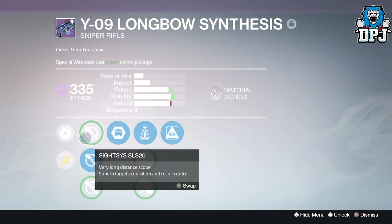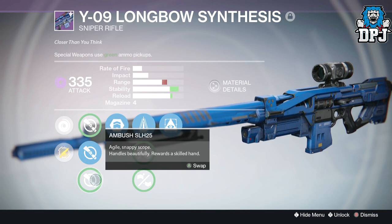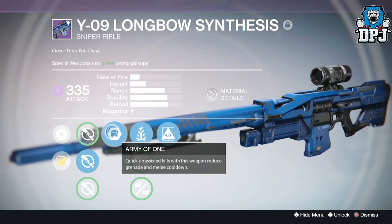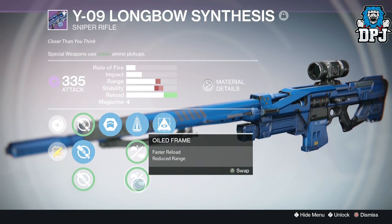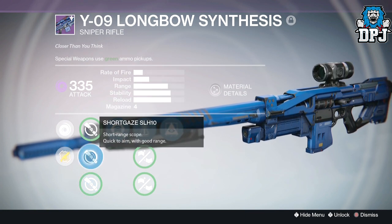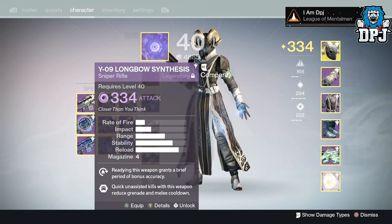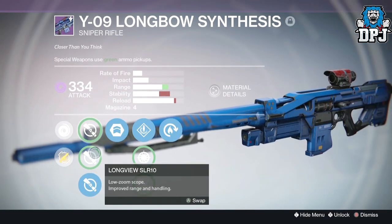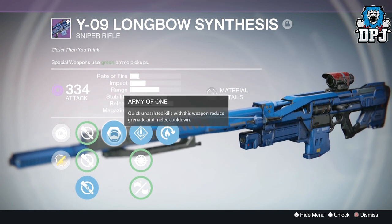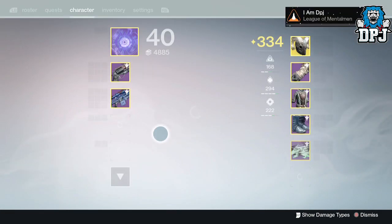Next up we've got Short Gaze — I think Short Gaze is actually the best scope. This one has Army of One — quick unassisted kills reduce grenade and melee cooldown — Perfect Balance, Injection Mode, Old Frame, and Hidden Hand. I mentioned earlier that Hidden Hand and Ambush apparently don't stack well due to something with aim assist. The last Long Bow I have — and I think this is the one I use most — has Ambush and Long View, Army of One, Speed Reload, Snapshot, Reinforced Barrel, and Hot Swap. Not bad at all.